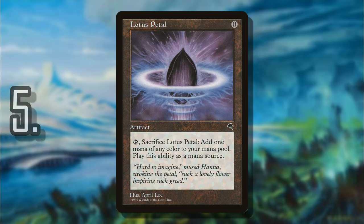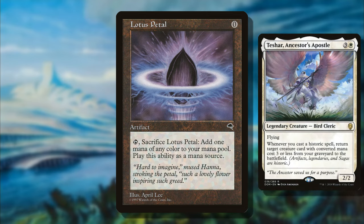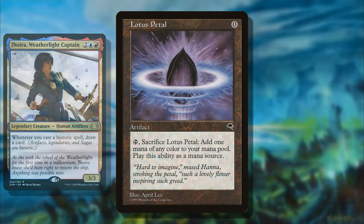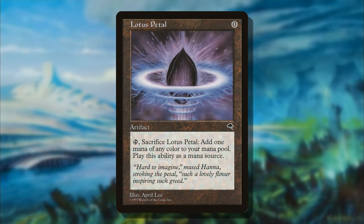Number 5 is Lotus Petal — believe it or not, a common. The only downside compared to the Moxen or any zero-mana rock is that it sacrifices itself, but you get whatever color mana you need. There are tons of decks that take advantage of zero-cost artifacts that sacrifice themselves — looking at you, Teshar, Ancestor's Apostle. Being able to replay it creates an infinite mana loop, triggering cards like Jhoira, Weatherlight Captain for tons of card draw. And even if you can't loop it, every competitive EDH stack seems to play it because anytime turn one you can get more mana, you're looking to win.